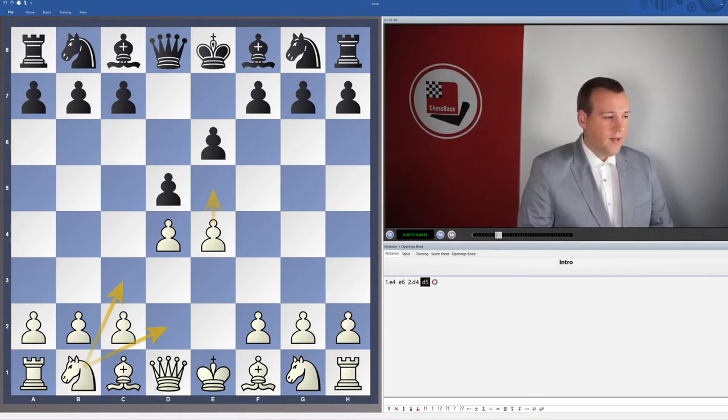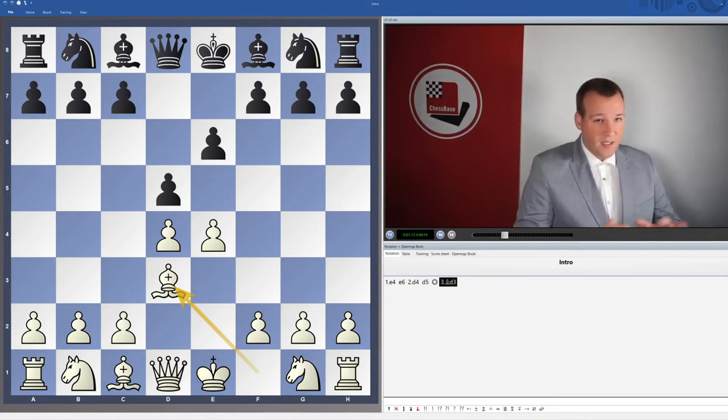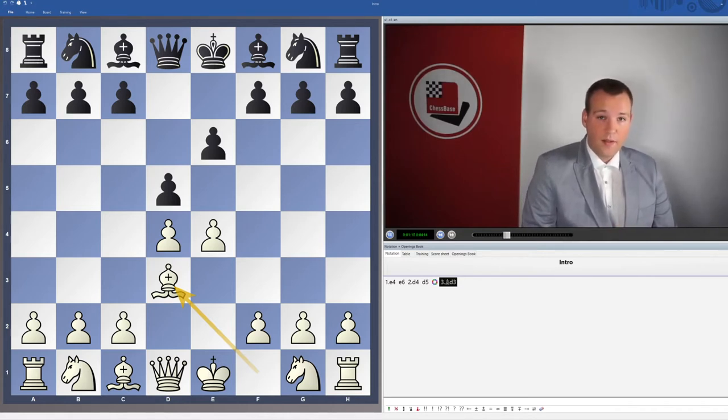So at some point I realized that the move Bd3 is a sort of sideline, and it may look strange to develop your bishop first before getting the knights into play. But there is more depth to this move than one may actually think. And based on this particular move, Bd3, I have created a small repertoire for white to pose black some little problems.